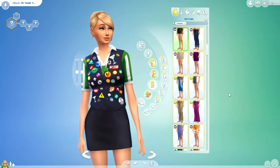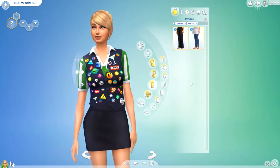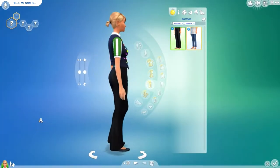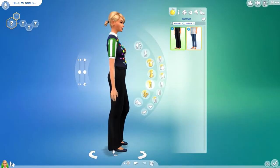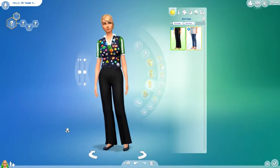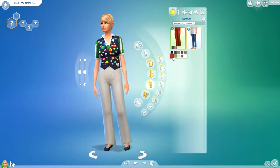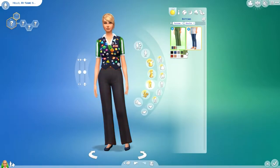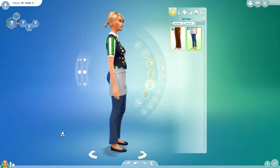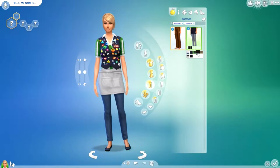If we jump over to the bottoms, we do have a nice pair of slacks. I do really like the cupping at the bottom, how it just falls over the back of the shoe or the heel. They do have multiple colors — some white, some khaki red, plenty of different colors to choose from. And then just a pair of skinny jeans with a tied-in-the-back apron, and that has different colors as well.